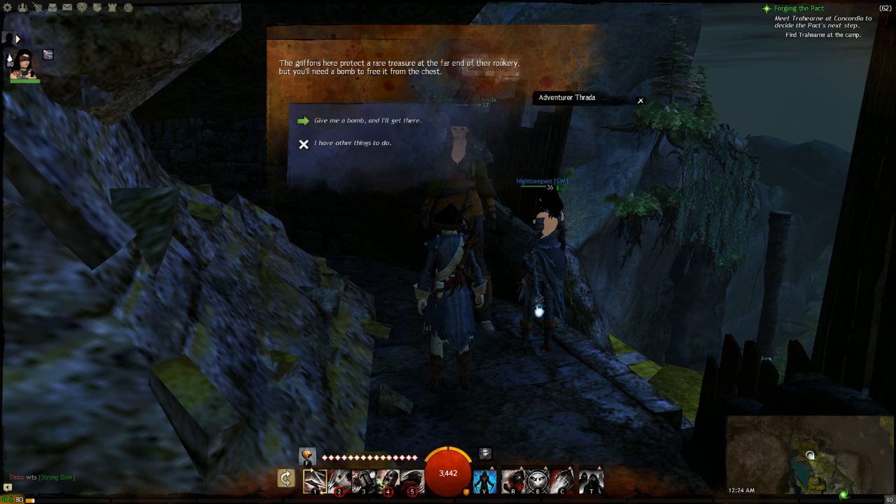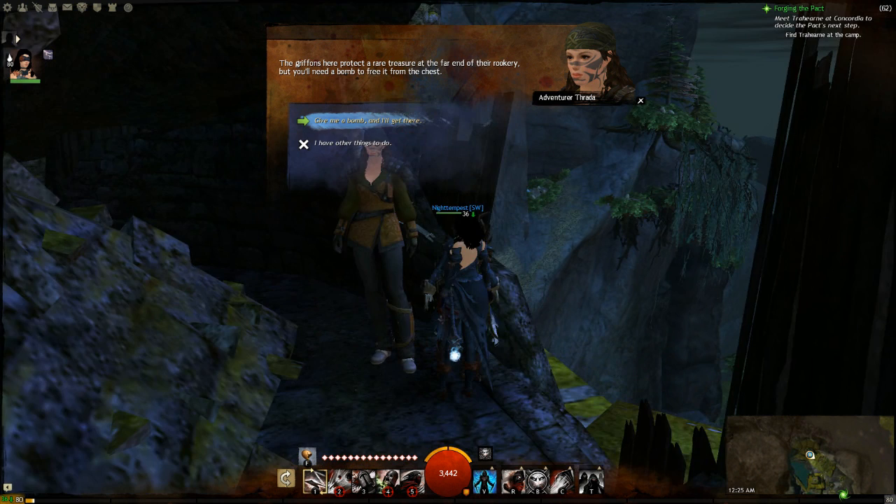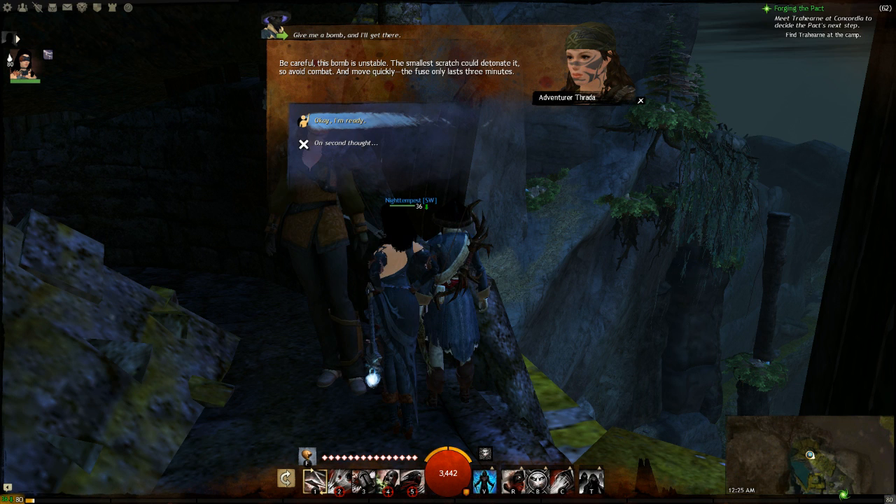I'll read off the description. You talk to this Norn over here. The Gryffinwork here protect a rare treasure chest at the far end of the Rookery, but you'll need a bomb to free it from the chest. It's an iron chest and you need the bomb to actually open it. You don't need to open it to get the achievements, so you don't need to worry about that if you're just going for achieves.